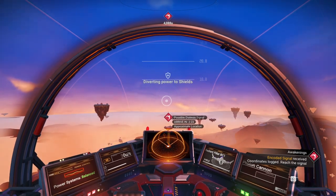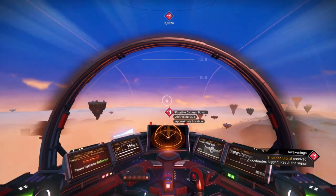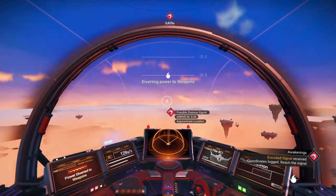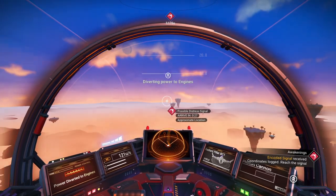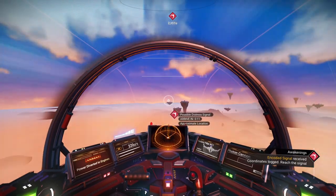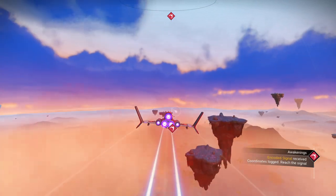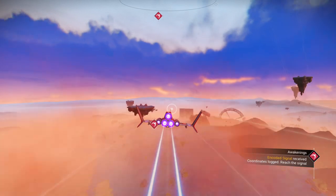Let me show you real quick — I'm going to go back to balance. Watch the speed: 166, 167. If I go to engines, see it boosts to 220. So you get places a little bit quicker. That's a little something you can try doing. Power balancing, I think it's called.